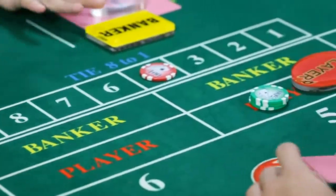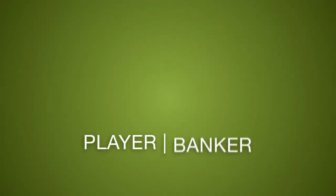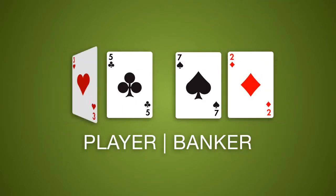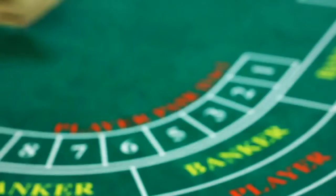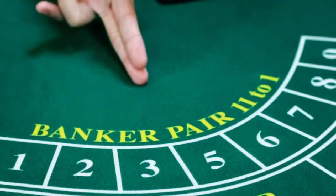In all variations of Baccarat, players may place bets on either the player or the banker. The hand whose value is closest to 9 wins. Players may also place bets on tie or pair. Tie bets win when the game results in a draw. Pair bets win whenever either side gets a pair on the first two cards.